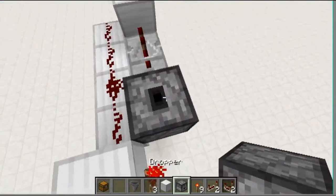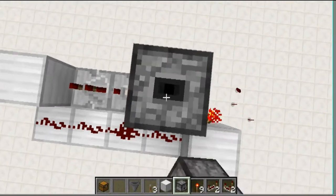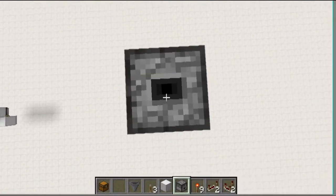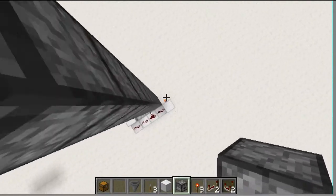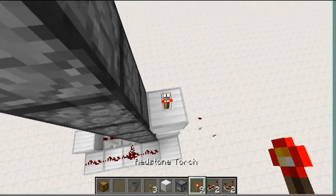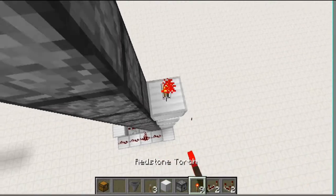Now we just need to stack these droppers up. And you do that by shift-clicking on top of them. I'm actually jumping at the same time, just so it's faster. And that's tall enough for now. Now I want to just alternate block, torch, block, torch, block, torch, block, torch, all the way up.